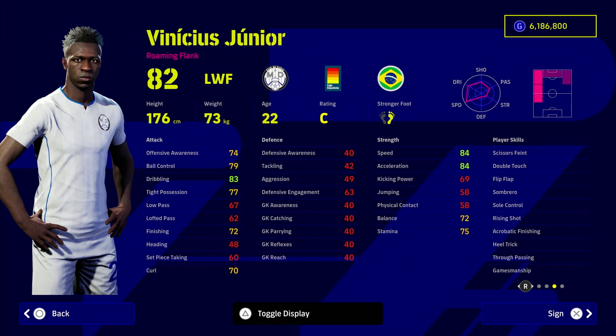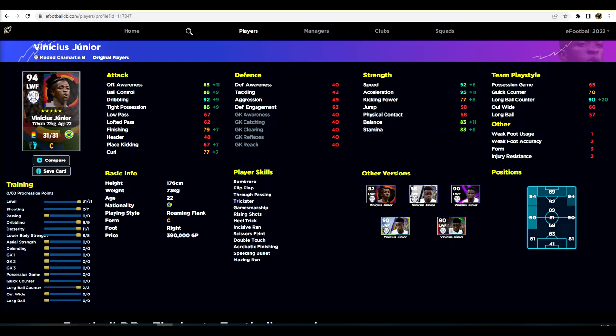Now we've got Vinícius Jr. I've trained him up a little differently as a left winger. I think Vini is probably best used as a cut-in player because of his finishing and curve — that's where I'd use him. Even though he hasn't got Long Range Curler, he is a very good finisher and you'll be using him as a cut-in player similar to Neymar, except without the curl shots — more direct shooting instead.